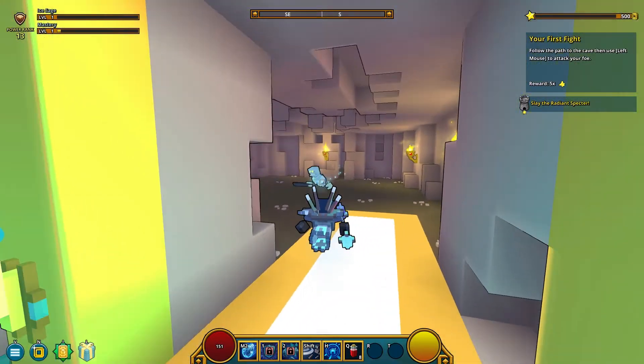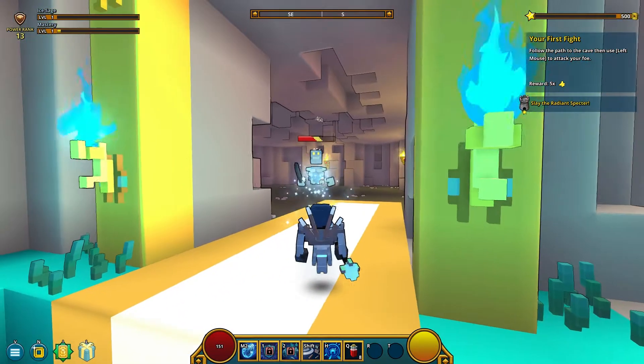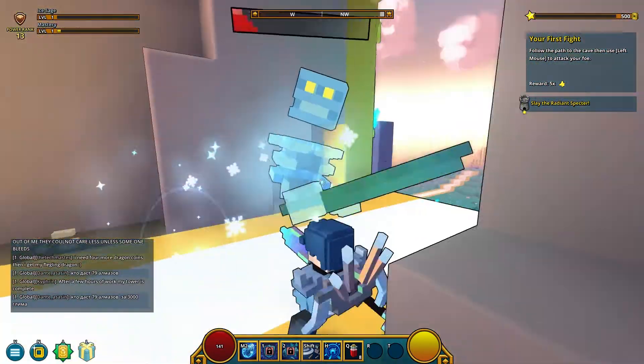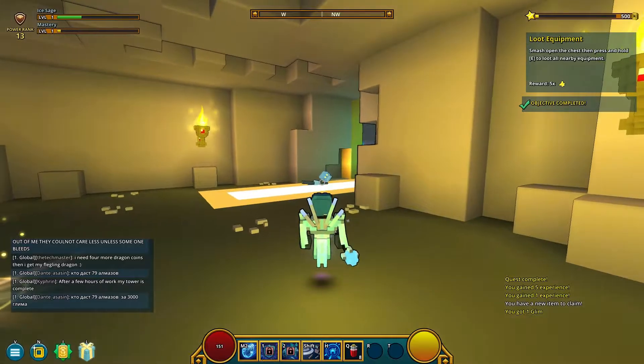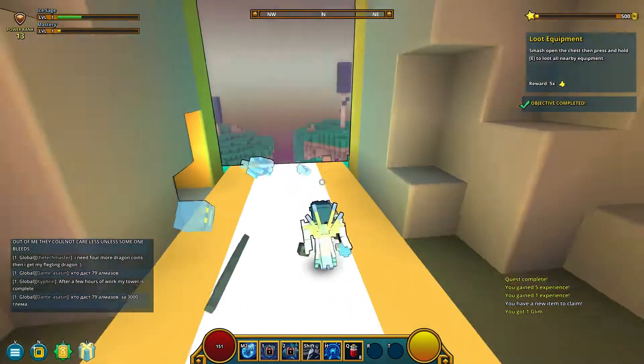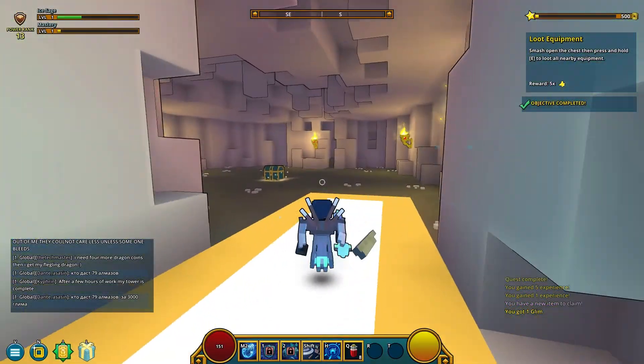Oh yes, actually I remember a bit of it. Do we just shoot him? Just die. Middle mouse button — oh god, it doesn't do anything. Oh, it does, I just didn't click it. Oh, he didn't drop anything. What a shame.